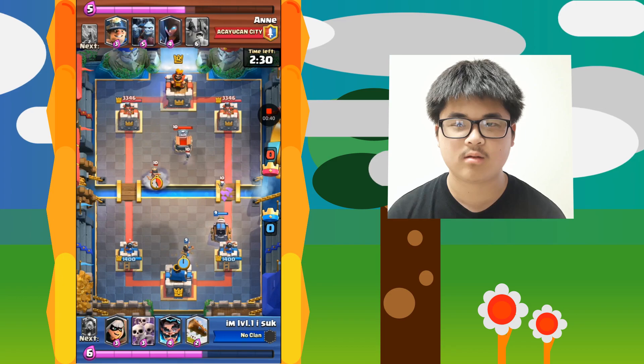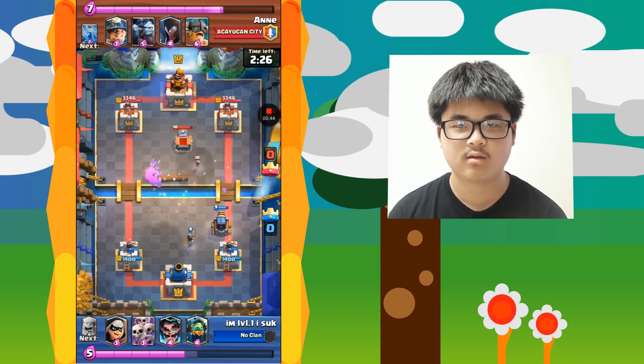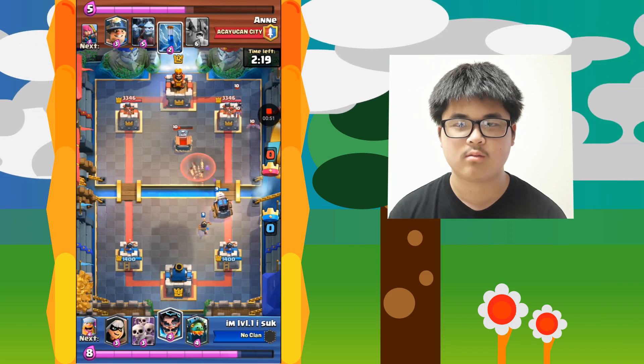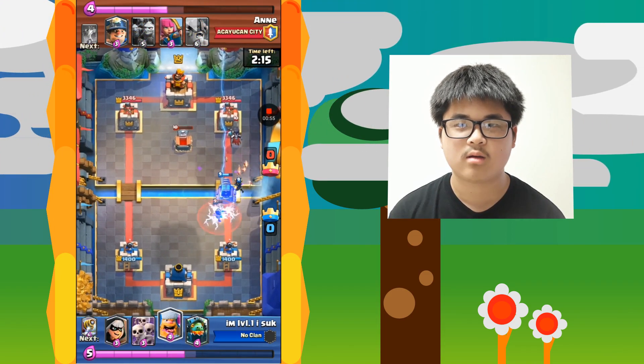So now my opponent starts off with a tombstone and that princess on the other lane — that's a pretty weird move — but I'm just pushing my opponent's tower like regular. Now my opponent doesn't really have a win condition. I mean, my opponent does have a win condition but my opponent's deck is just a bit weird.